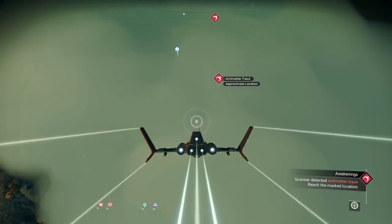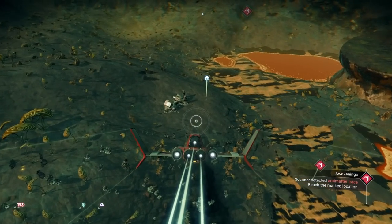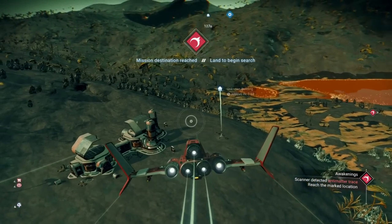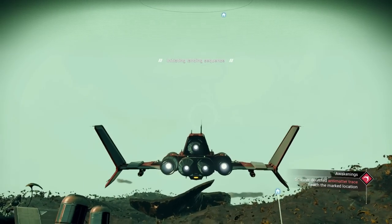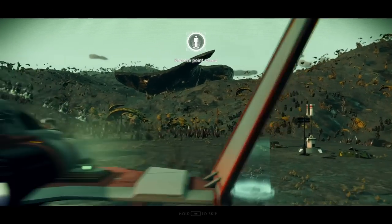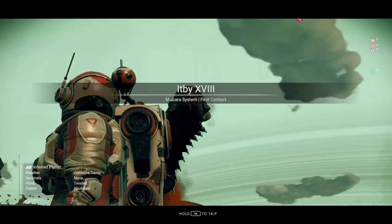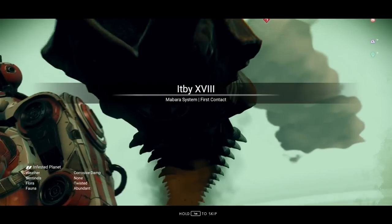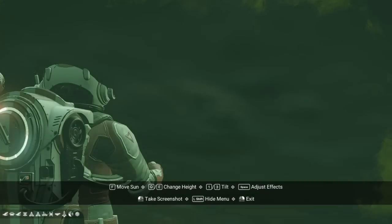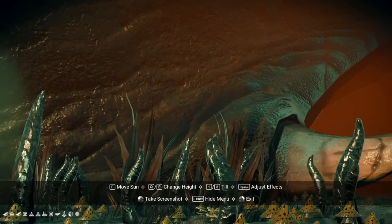I've seen some of the worms that spit out of the ground, the nests, on one of these planets — the thing from one of the expeditions. I'm pretty sure this is where it wants me to land. Look at that — sandworm! He's coming right for us. It looked like he turned for me. He ate me — but it didn't hurt. Crazy though.